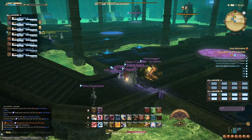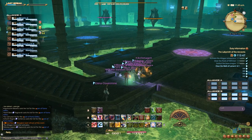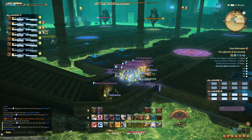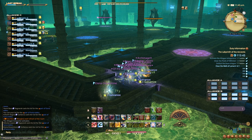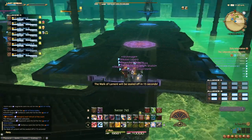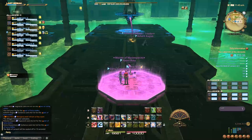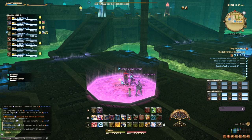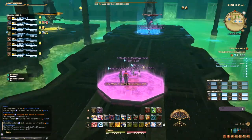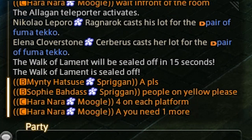In each of these areas there are two platforms: one that you can stand on, and one that the boss is on. If you look closely, you'll see that some platforms have matching colors on different sides. The entire mechanic is that your party has to keep at least four people standing on their platform to allow the other party on another side to attack their boss. It's best to be proactive, keep standing on the platform, make sure there are four people, and let your party know what's happening. If Alliance A is not able to hit their boss because Alliance C is sleeping, they will let them know.